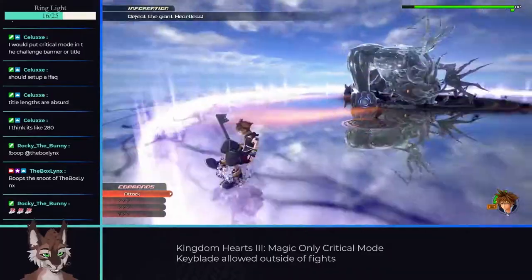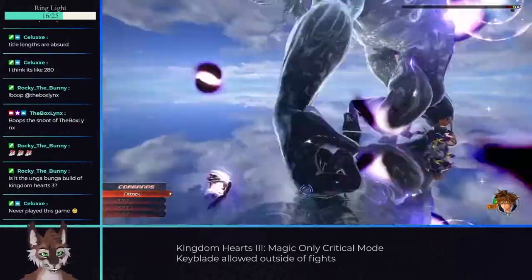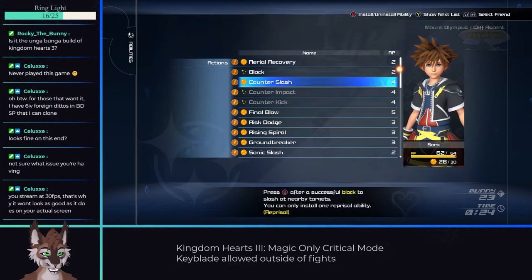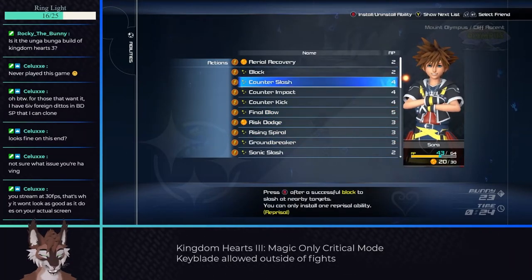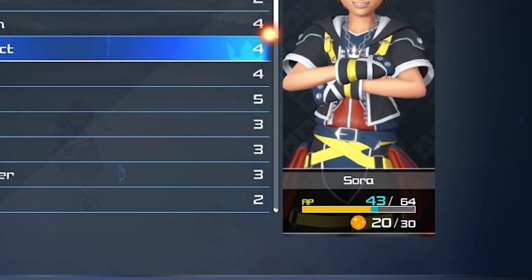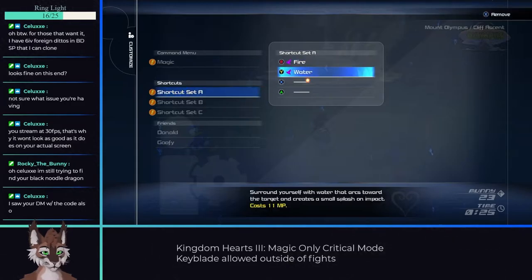The tutorial doesn't have any magic, so we're gonna start the run after completing this fight, which is where you first unlock magic and get to customize Sora. I am unequipping almost every action ability and equipping everything else. Combo stuff doesn't apply to magic, so you can safely unequip it, and this should leave you with a good amount of free AP for later abilities. I also suggest setting your shortcut sets to the newly unlocked fire and water spells.